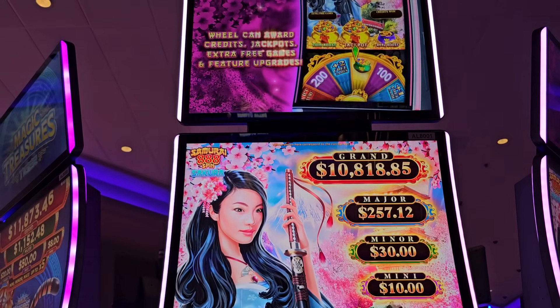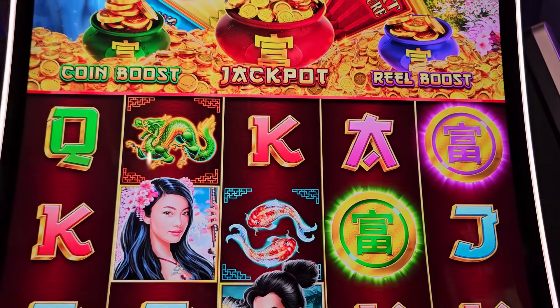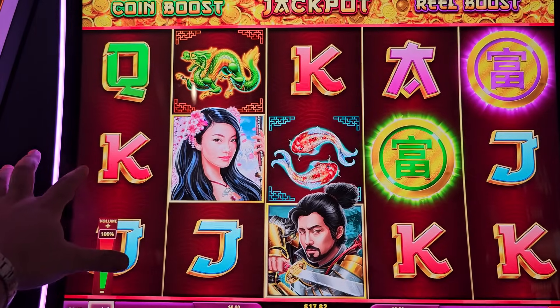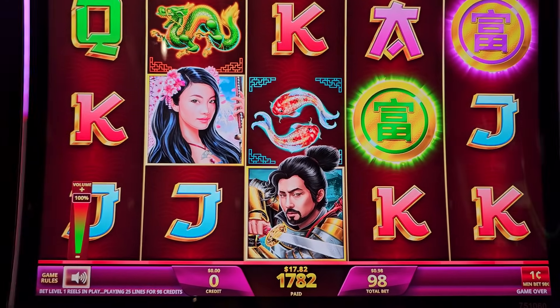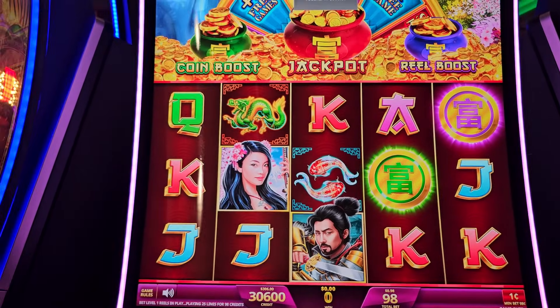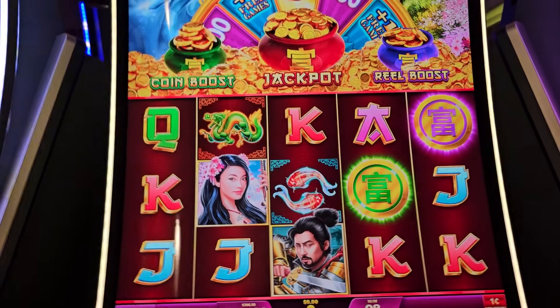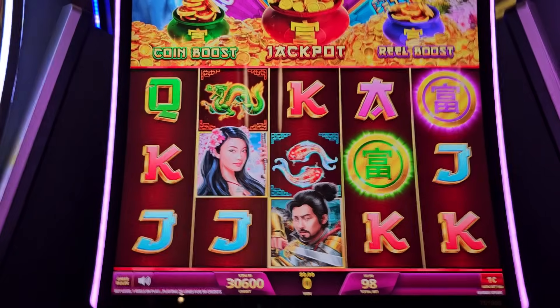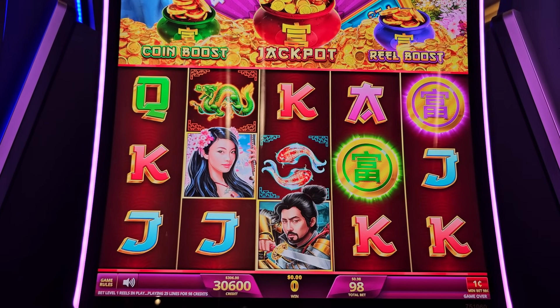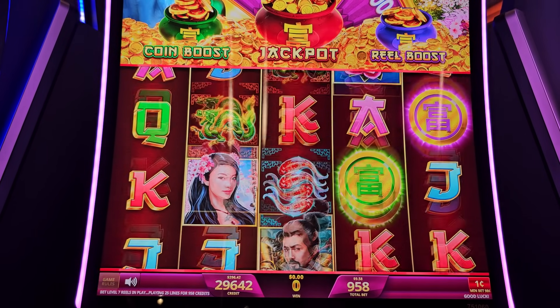Now let's try this side machine — I've never played this version. Let's go, max volume, so we can get one of those pots as soon as we get those coins. Green, red, or purple — it's kind of purple or blue. It has a $9.58 max bet, let's go.